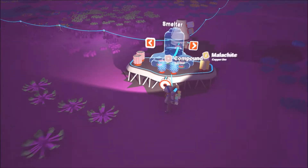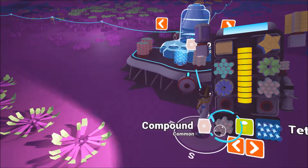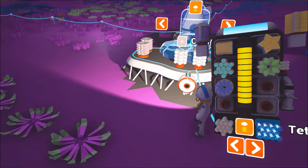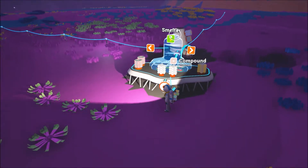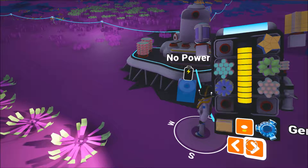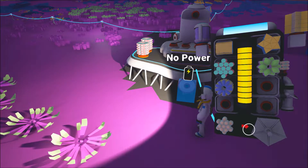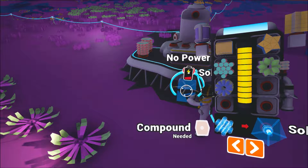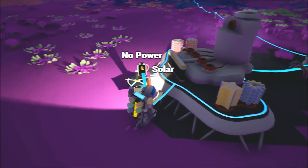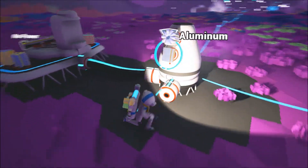Now we're going to need to build a smelter, which takes two compound — which we have. Then the only way to get power to this is to build a solar panel, which takes one compound. You build a solar panel and when it's day it'll power the smelter — just put it on the end like that and it will power up once it's daylight.